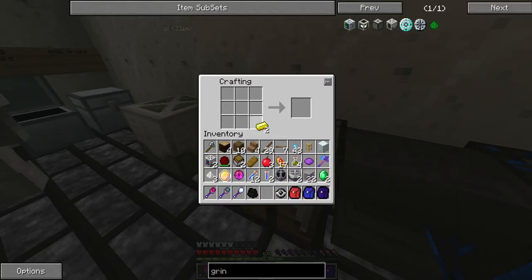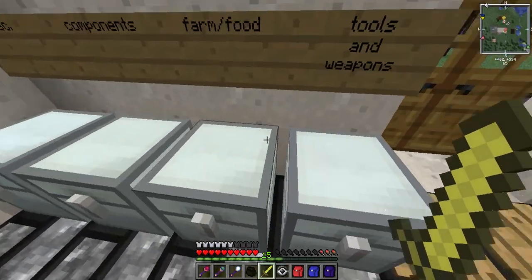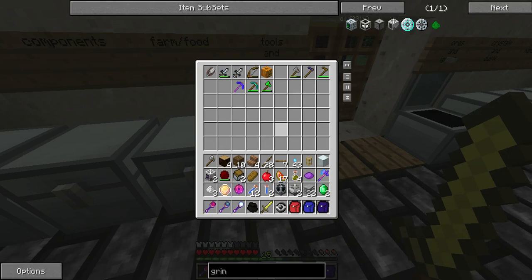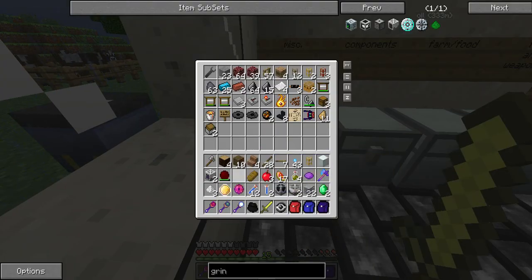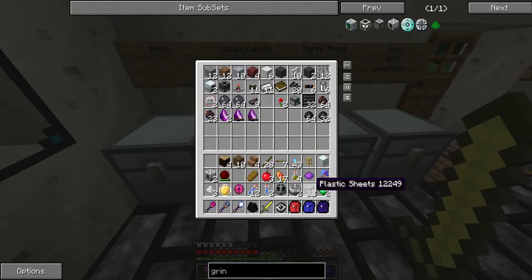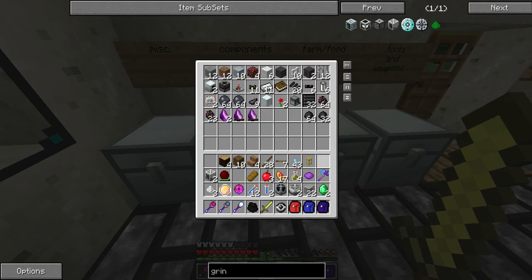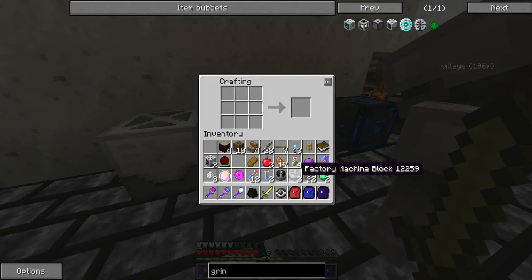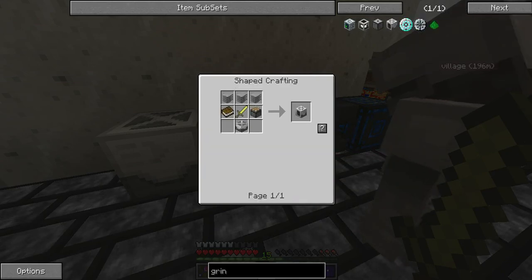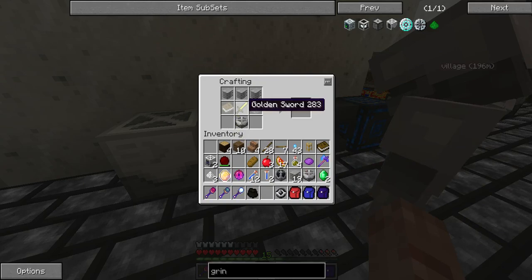Maybe. Sorry about that viewers, my trackball is getting hard to use. I need to empty my inventory — me too, that's why I said maybe. There's the book, so all I need is the piston and I'll be able to make it. So let's see — grinder, put the sheets like that, that, that.